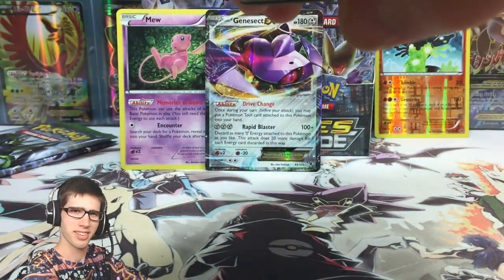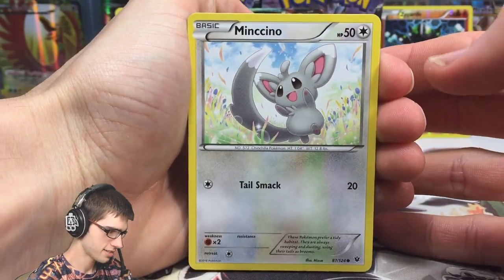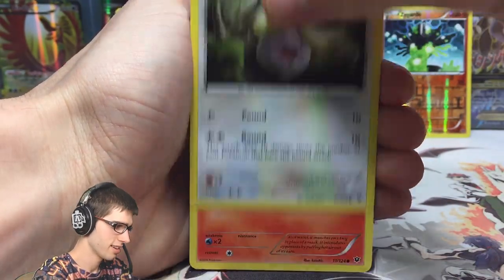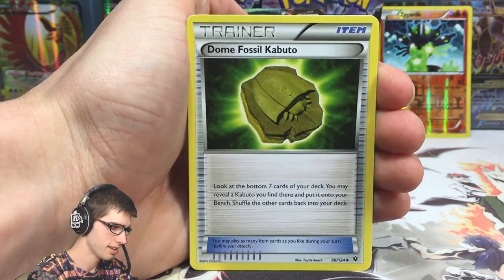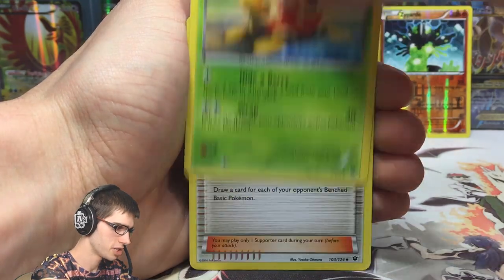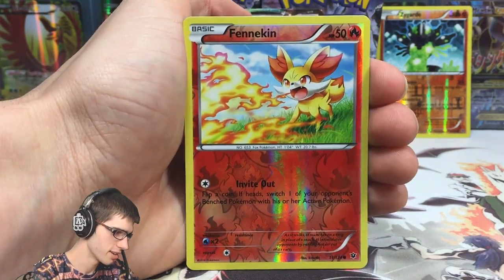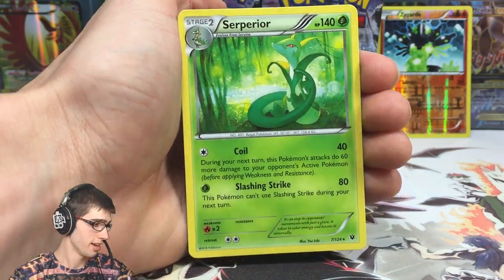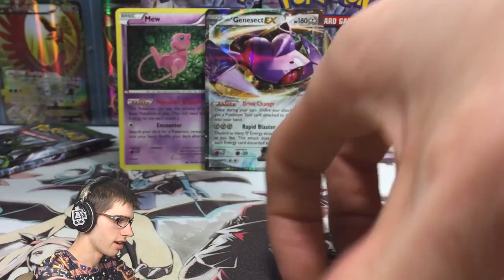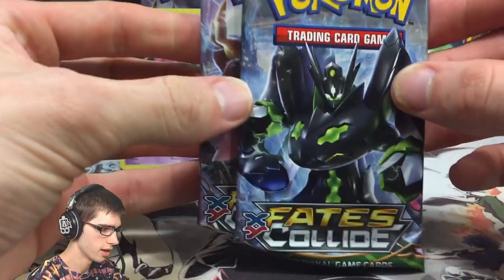Pack seven now. We've got a Fennekin, Vullaby, Larvitar, Dome Fossil Kabuto, Shuckle, Lass's Special, a Reverse Fennekin, and a Serperior regular rare. I'm hoping we still have one more pull left in this part.